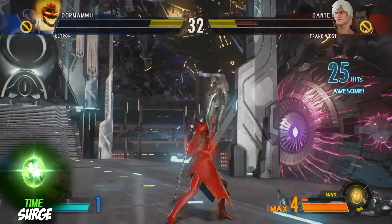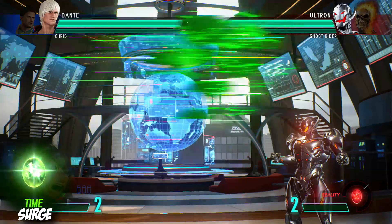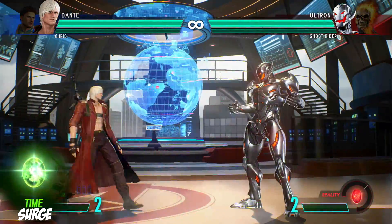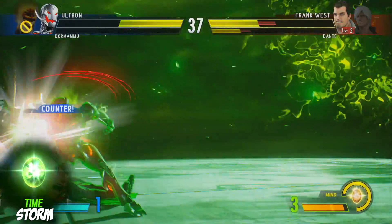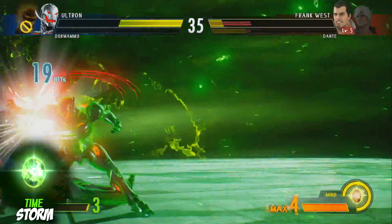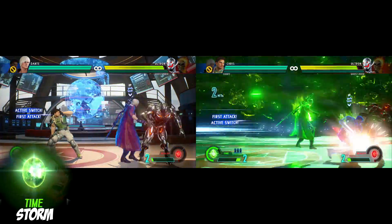The Time Stone Surge is a teleport that will propel your character forward a set distance. This can be great for escaping situations if you lack movement options, or resetting back to neutral if you're playing a keep-away character. The Storm will allow your character to create custom combos by chaining together their normal and special moves. Be aware that the combos will scale heavily after a while and they may drop out after a certain amount of hits. It also allows the cooldown on active switch to be a lot shorter.